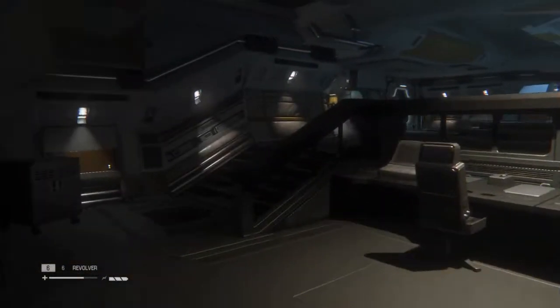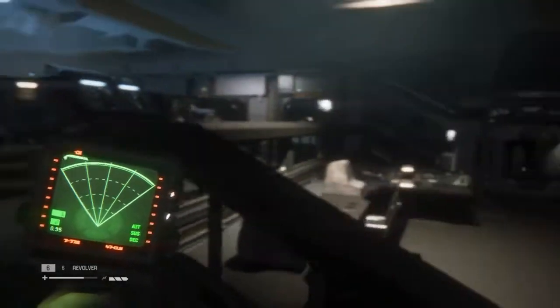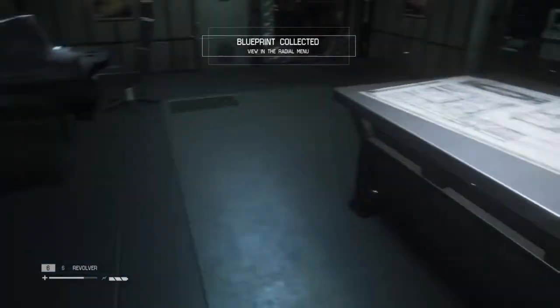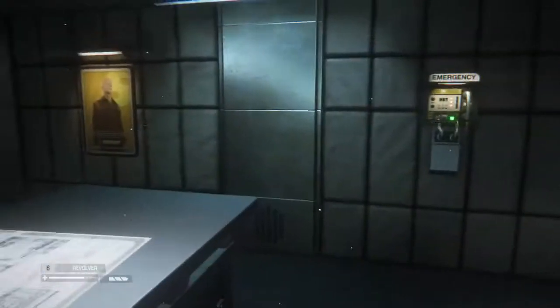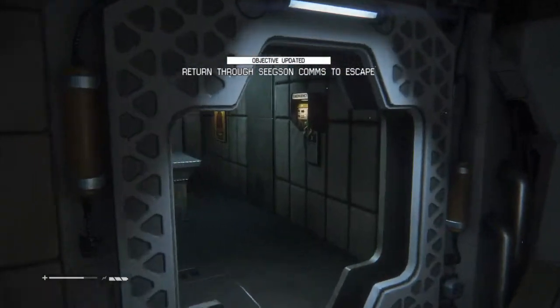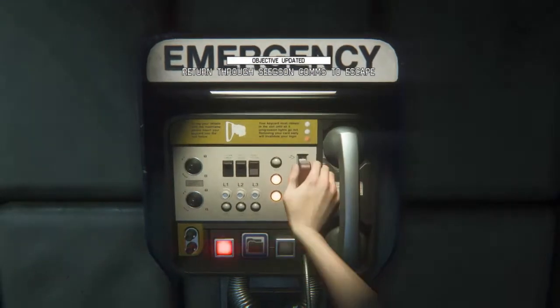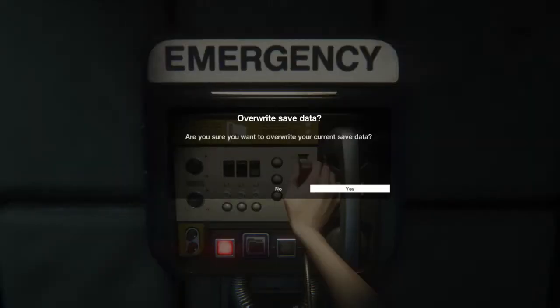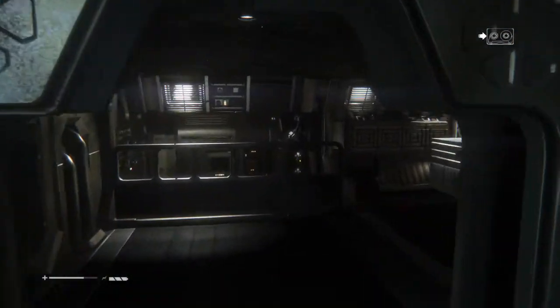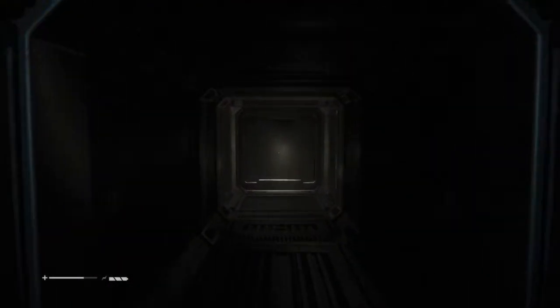Now that the door's open and the android is gone, come over into this room here. Don't save quite yet — grab the EMP schematic, a very important item. You can craft a few of those right now if you like. For the sake of the walkthrough we're just going to proceed forward. Once you use those monitors — there are three monitors to use — once you get through those puzzles, come over to this room and save immediately, because two androids are coming to your location right now.